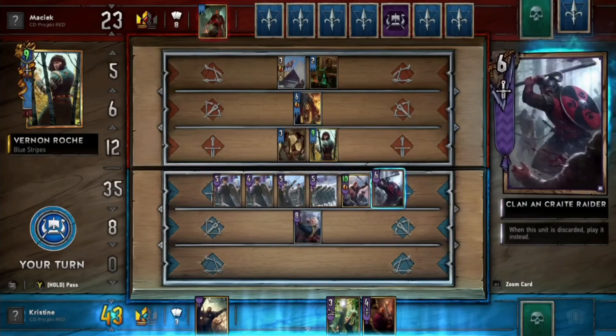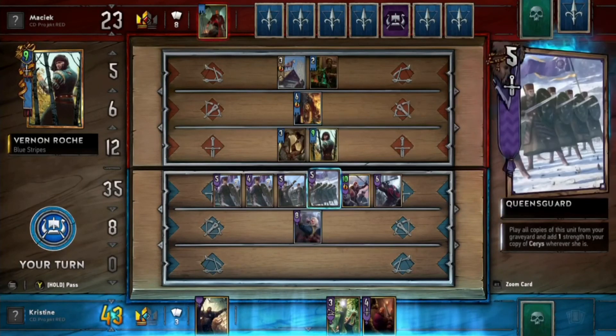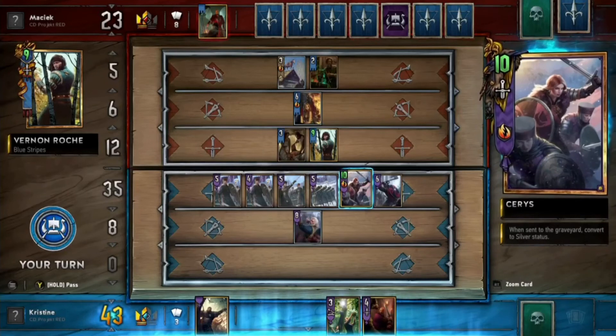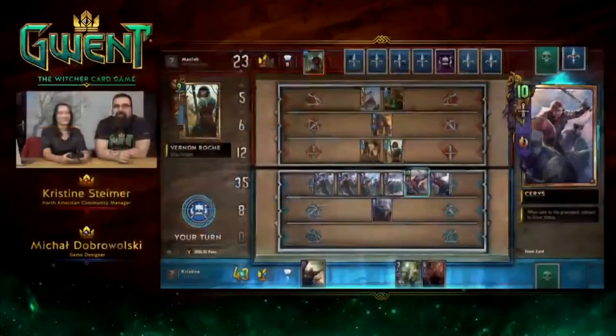Vernon is a gold card — he's a unit that can target other gold units. There aren't that many targeting cards in the game, but they are there. It's just to give you more interaction with the opponent. You can even see him targeting. It creates real anticipation.